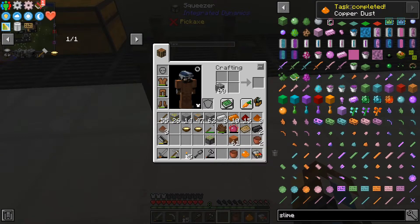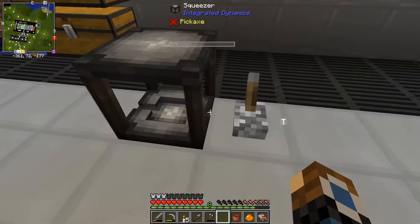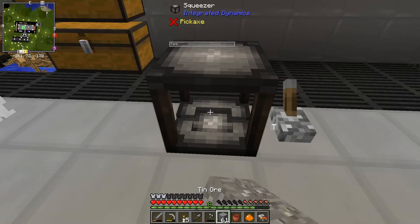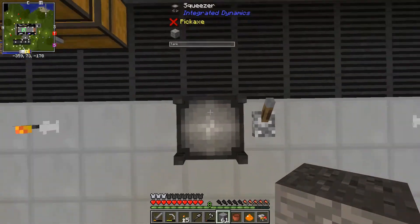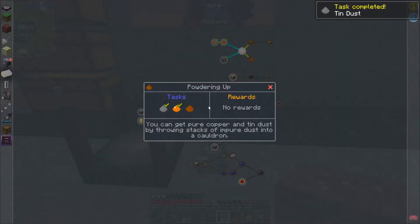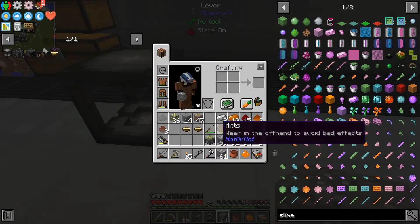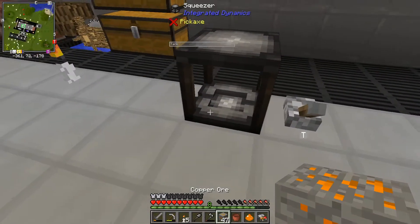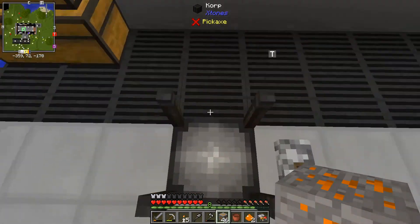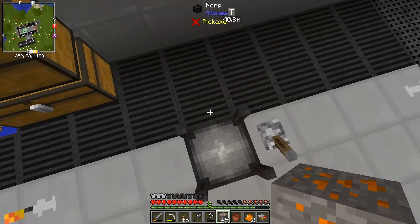We can just use a lever to reset it, and it wanted a piece of tin as well. Crush this, and that's our quest complete. We need to now make bronze dust, which needs some more copper. Really glad that I don't have to spend ages on this, because this is not exactly the most fun thing to do — just jumping up and down all day.